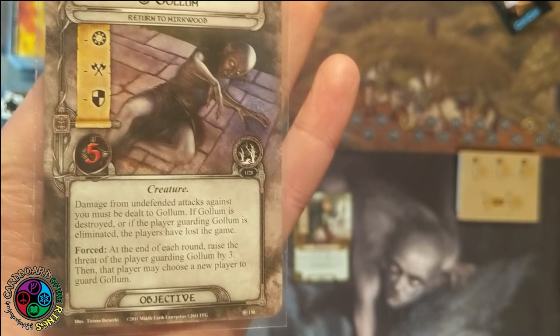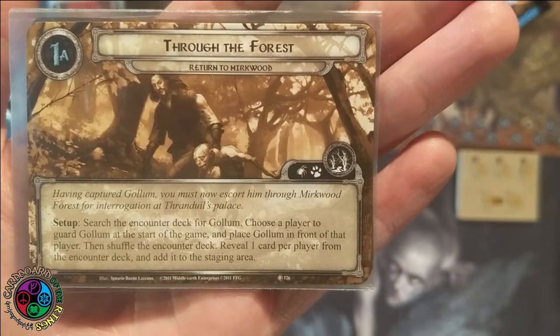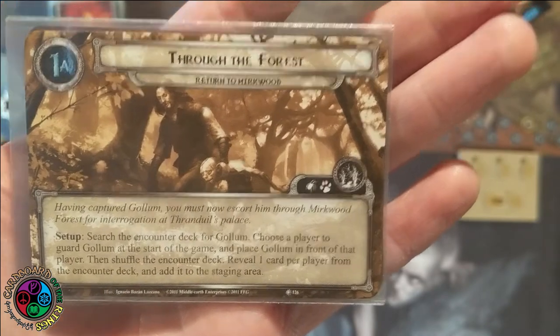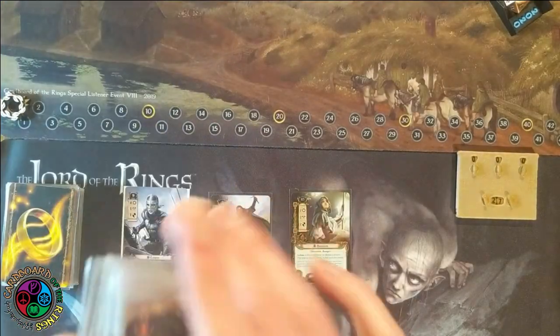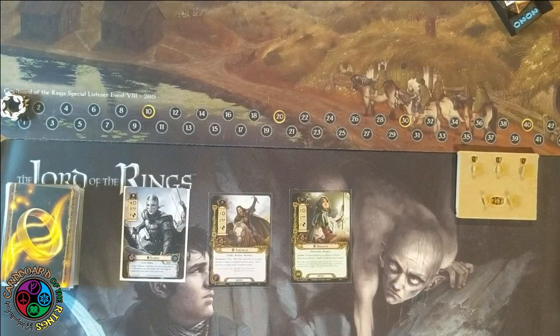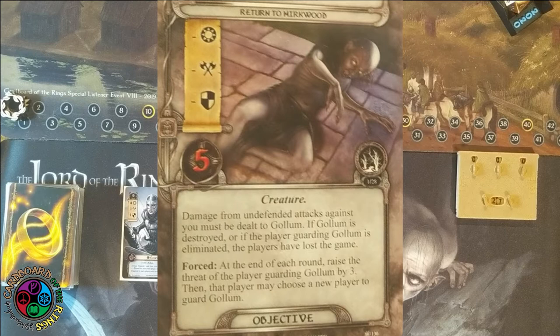Here's the bad part: forced at the end of each round, raise the threat of the player controlling Gollum by three. Then you may pass Gollum to another player. Then each player is going to reveal a card. Obviously this quest is meant to be played with multiple players, so you can bounce Gollum around and not have the same person raising their threat by three every single round — because that's a lot of threat.